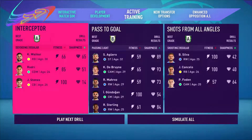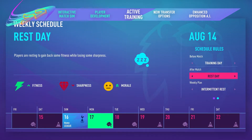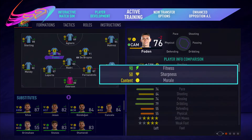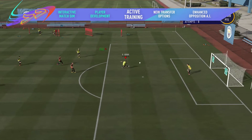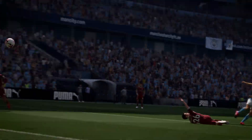Manage your team's schedule and train multiple players at the same time with a new activity management system. Choose when to rest and when to train throughout the week as you balance your players' morale and fitness with match sharpness — a new stat that shows you how likely players are to perform at their peak. Boost it with group training sessions, monitor your player's progression and find that sweet spot with fitness and morale to keep your team firing on all cylinders.